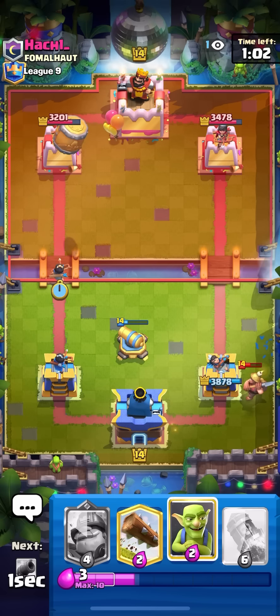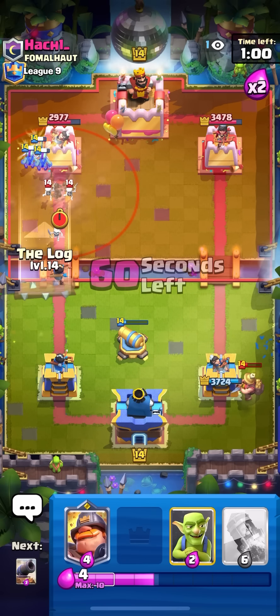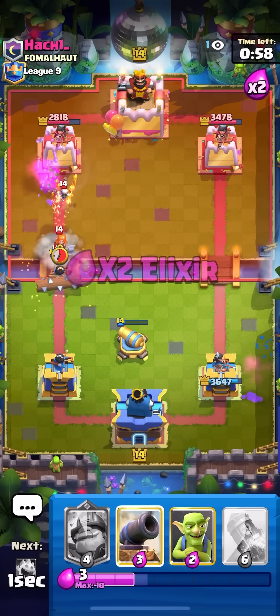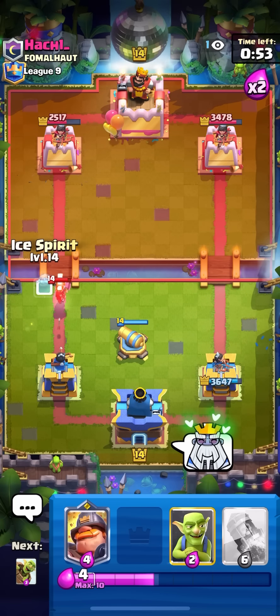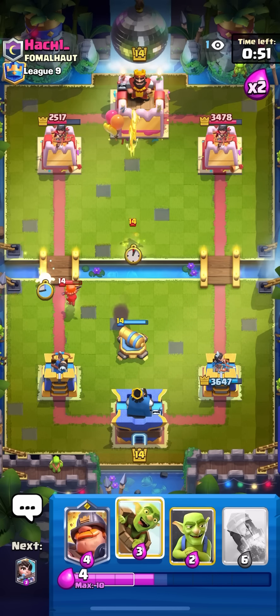Barrel plus princess here to get some of my damage back and get at least one princess shot too. Going for log on the skeleton — perfect, really good damage there as well. Going for my cannon here on the valkyrie and if he goes for the wall breakers I can just kill them with my goblins.